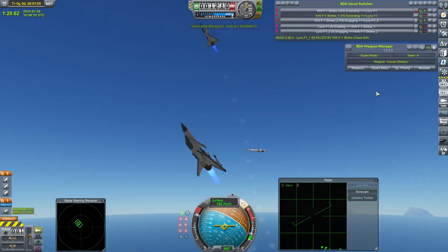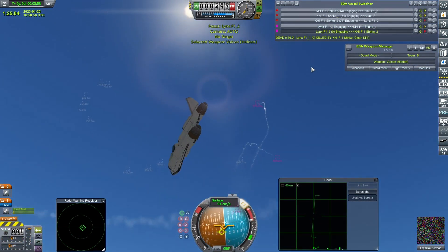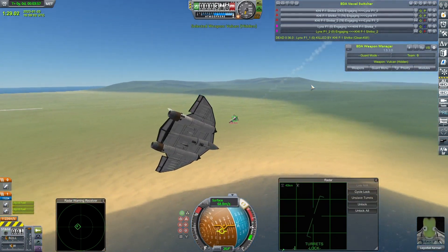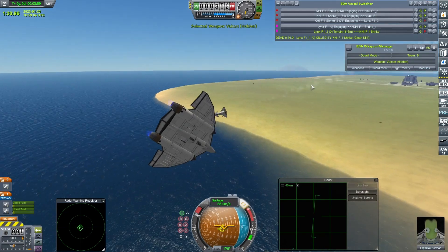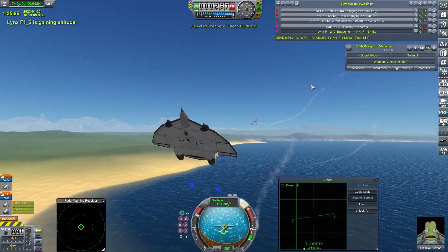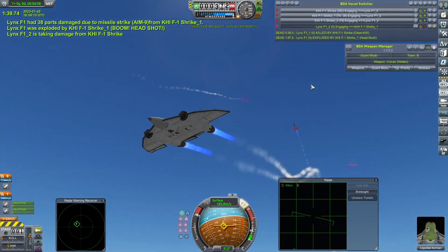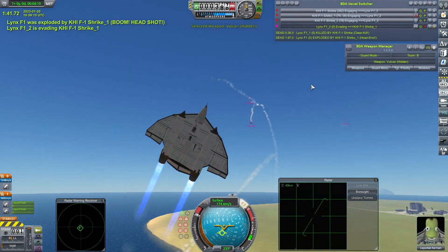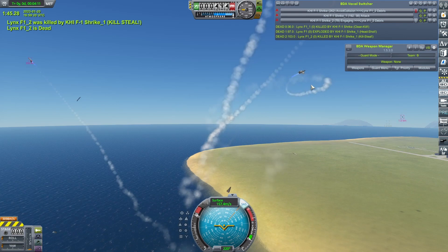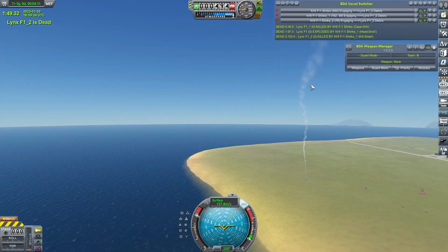That is well and truly gone. Laker Black Kerman — the last healthy Lynx — trying to pull around hard, can't quite get around hard enough to get guns onto the Shrike. The other Lynx disappears from the vessel switcher. It's three against one — that is a large target to present, and the Shrikes shred it easily.